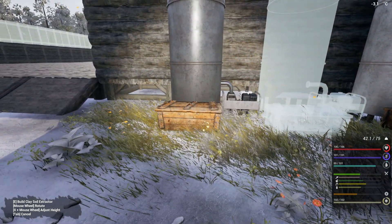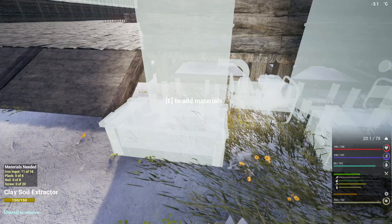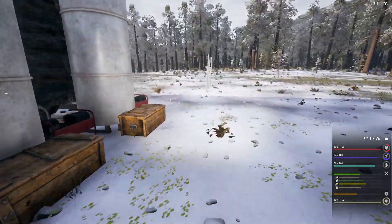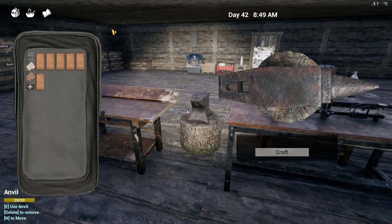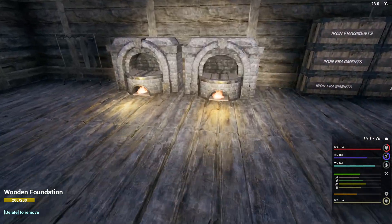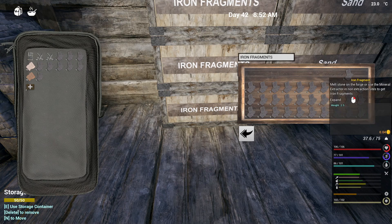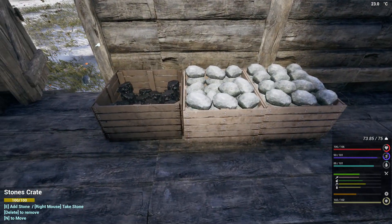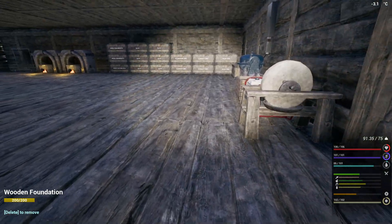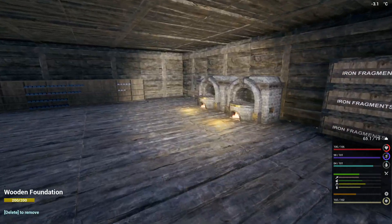One, two, three - perfect. So 20, 40, 60 - we're gonna go grab six copper and turn those into screws. We should see if our machine needs some stone - yeah, it does. I'll dump that sand for now. I'm gonna have to make many more boxes for storage.